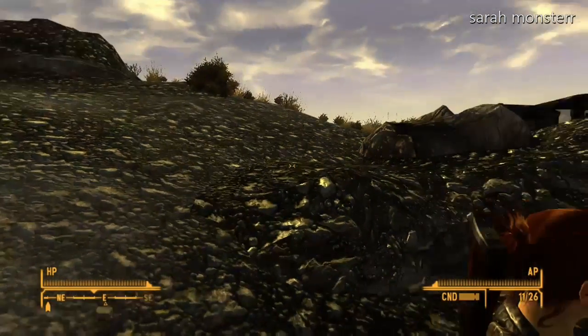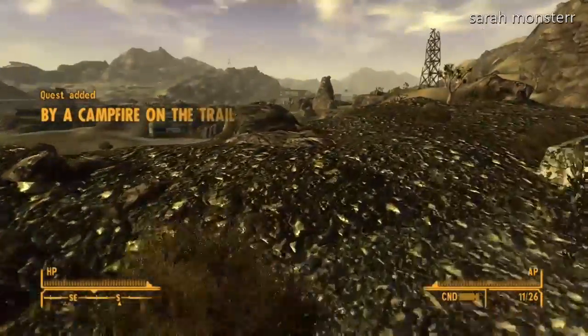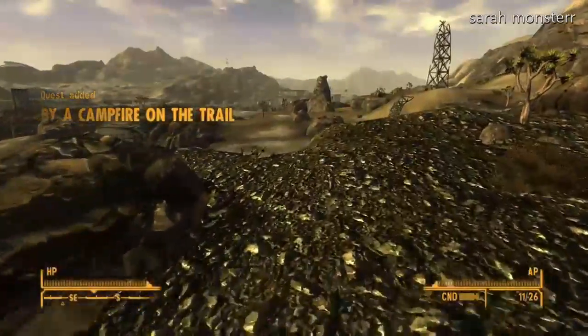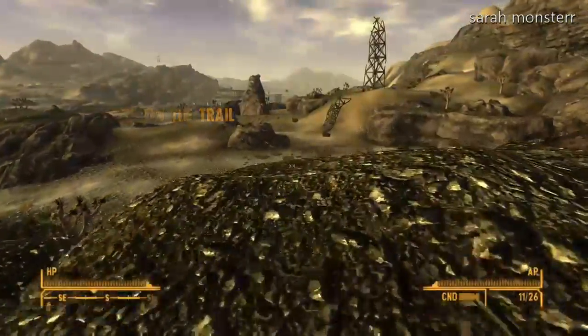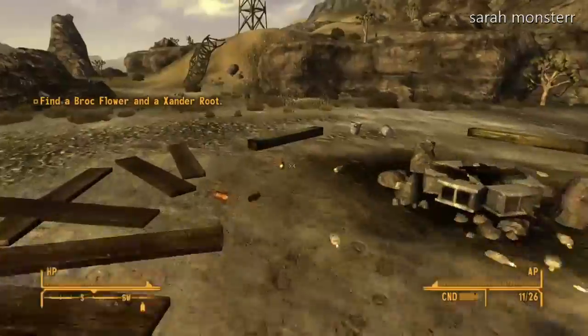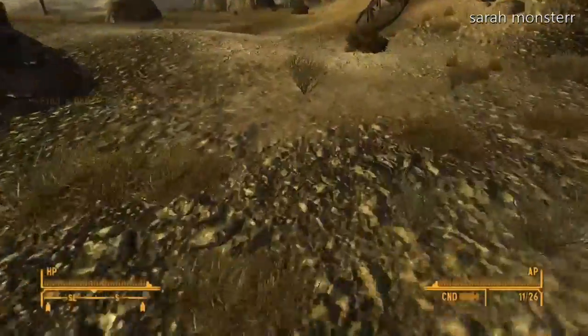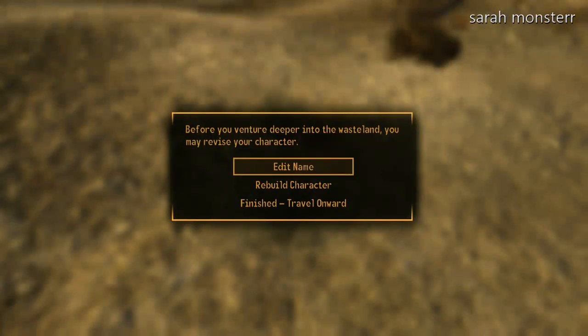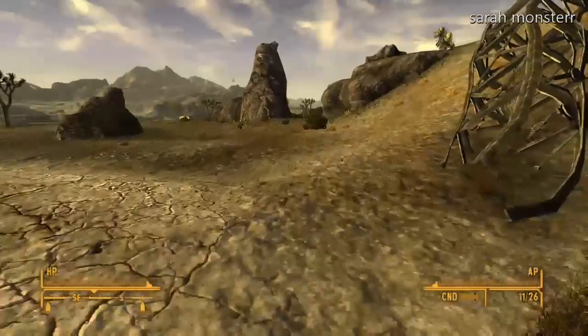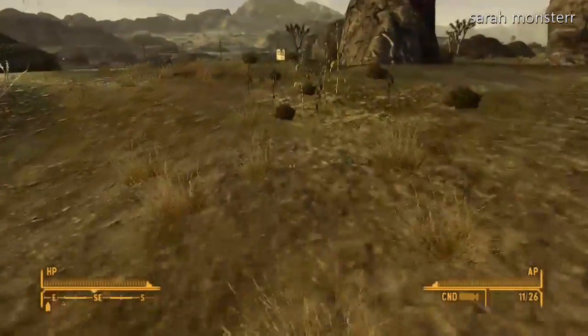Now you can go to the schoolhouse, and I think that's where I'm headed. There is Zanderroot outside of the Goodsprings store area. Just kind of walk straight — I can't really tell what direction that is because I'm re-editing this and the little screen I'm looking at is small. It looks like north, but I could be wrong. Northeast.